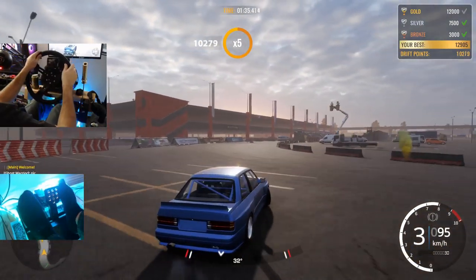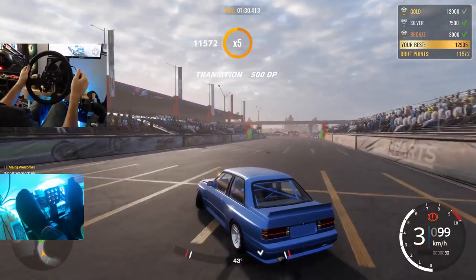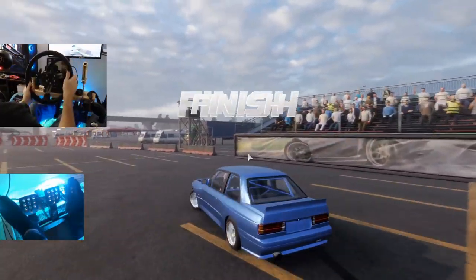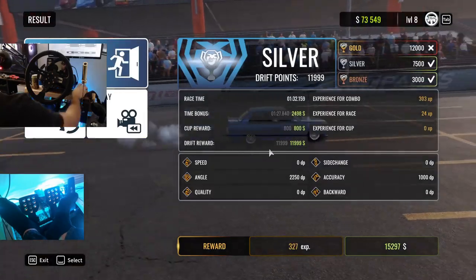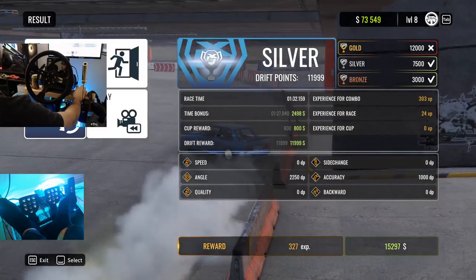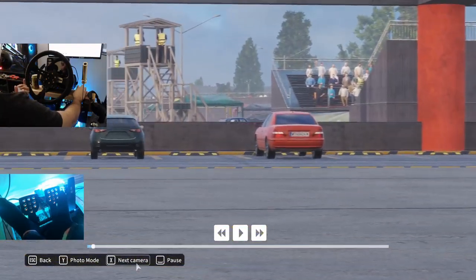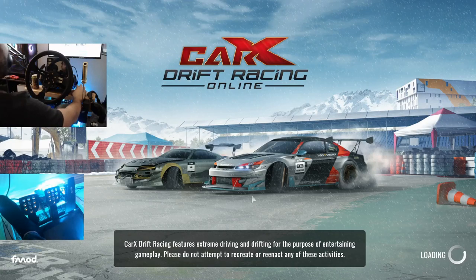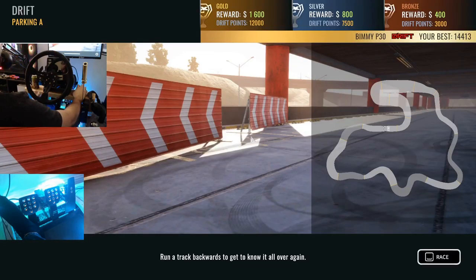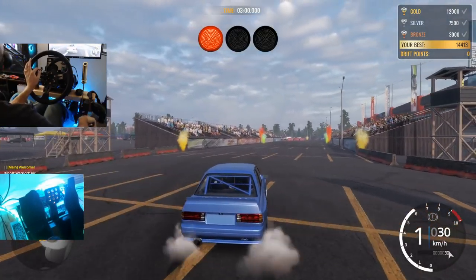We're nowhere near our old points — how is this possible? Apparently we were at much higher angle last time, because we didn't even get 12,000 on that one. Well, that's a fail. That wall tap was good though. Apparently we just kind of sucked at that one. We're gonna go back and try the original course, Parking Lot A unreversed. Our best is 14,413 — we're gonna see if we can beat that as the final run of the episode.